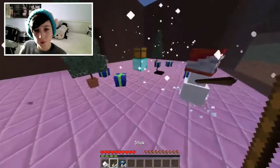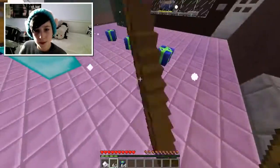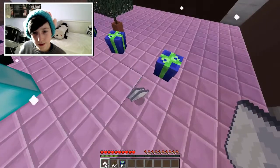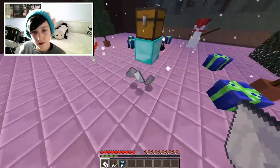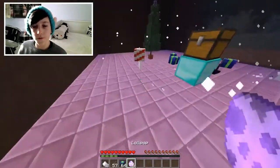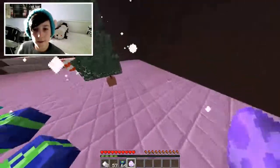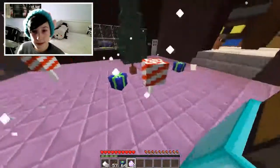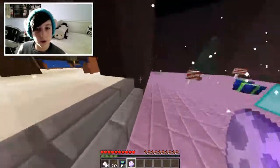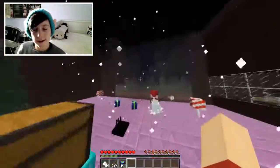Let's just get a bunch of candy canes and put them around everywhere. We have to do exactly four and stuff. Let me just get a few lollipops. I got a few lollipops, so I think we should put one here, here, here, here, and right here. And I think we need to put one right at the entries. This looks great.